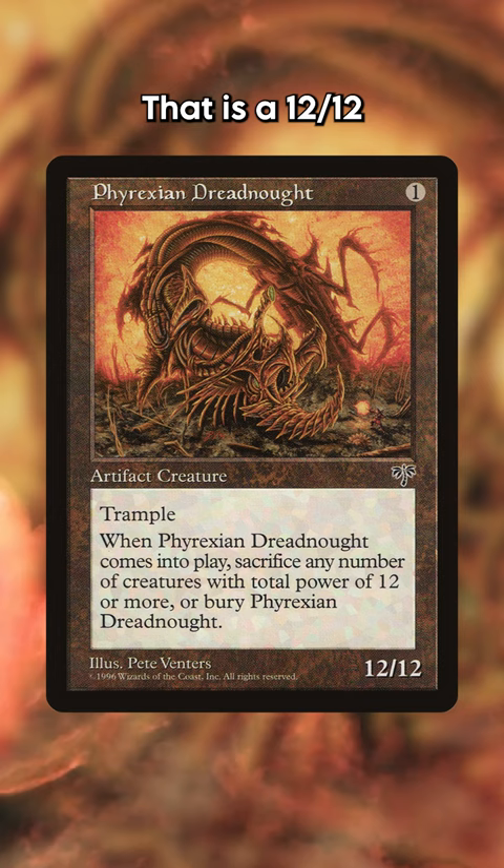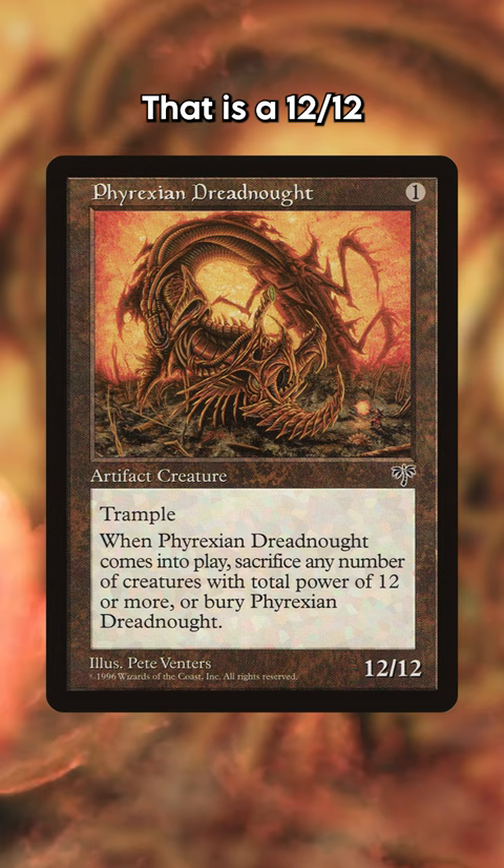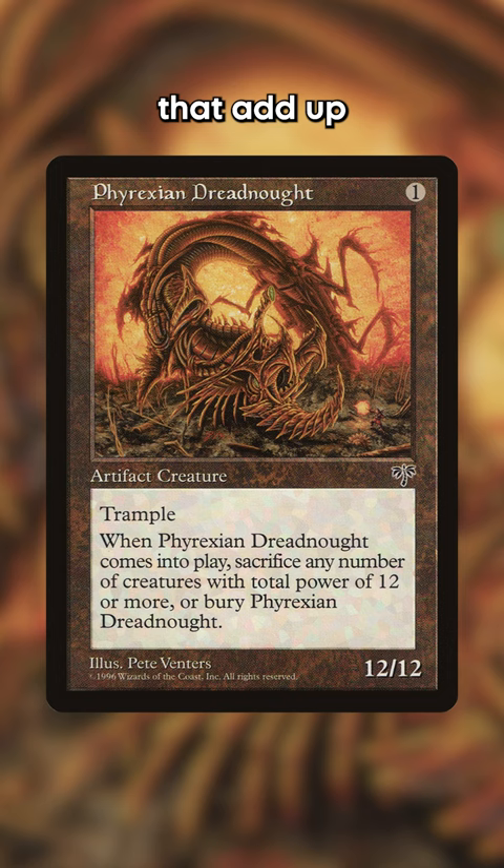For example, let's look at Phyrexian Dreadnought — a 12/12 for only 1 colorless mana. But obviously the downside is you have to sacrifice creatures whose power adds up to 12.